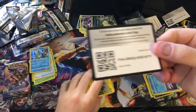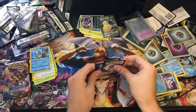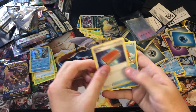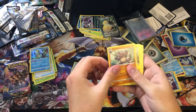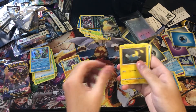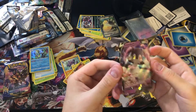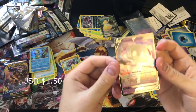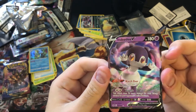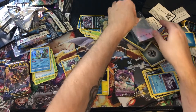Next pack — one, two, three — Water Energy. Applin, Kingler, Rhydon, Pincurchin, Dwebble, Rhyhorn, Minccino, Qwilfish, reverse — and a DDV! All right, good looking card, good artwork — very shiny and nice. Get a sleeve out for that one.